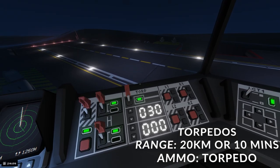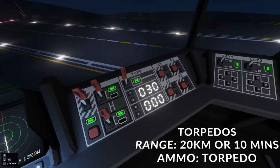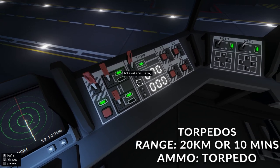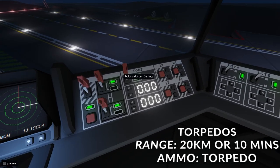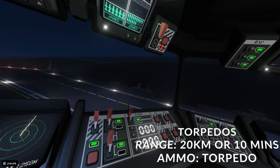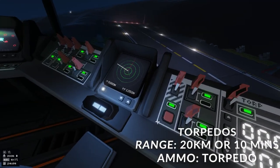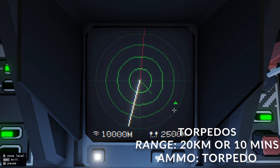The next system is your torpedoes. I do have an in-depth guide — no pun intended — on how to fire these and use the activation timers, so I'm not going to talk about these too much. But this is your timer in seconds, so you can choose how long you want to wait before the torpedo activates. That's useful if you want to avoid hitting a barge going past, or if there's a target you want to hit and you don't want it to deviate. I think you can fire torpedoes up to 20 kilometres, so they've got quite a decent range, and they've got a 10-minute timer — after 10 minutes I think they do explode.